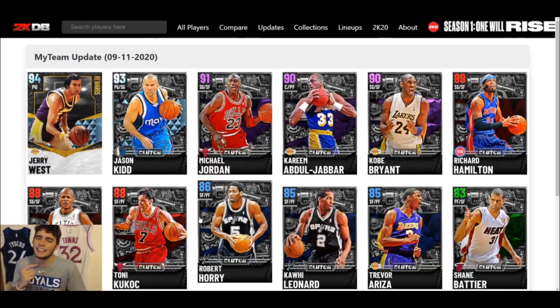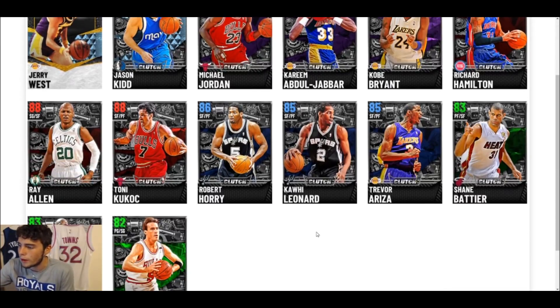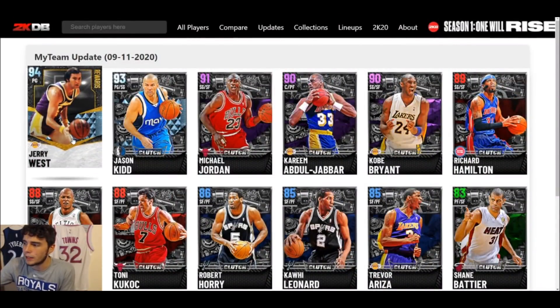What is good, it's your boy. In this video today we're going to be going over all of the new clutch players that we did get today in NBA 2K21 MyTeam, with the clutch reward being Diamond Jerry West. I'm going to give my breakdown of all of these cards and hopefully provide you guys some good feedback.